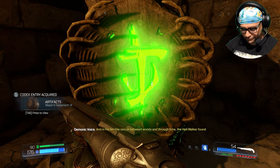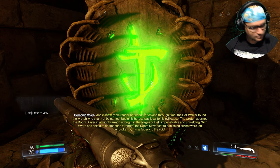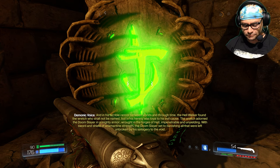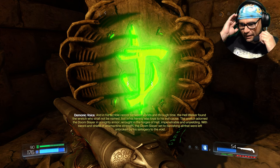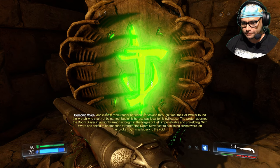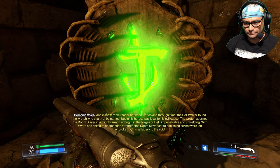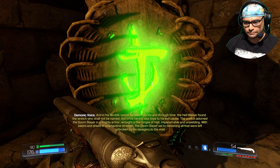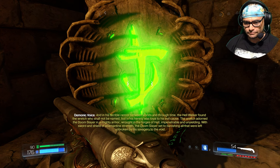And in his terrible rancor between worlds and through time, there will go found the wretch, who shall not be named. But in his heresy was in order to receive a cause. The wretch adorned the Doom Slayer in a mighty armor, wrought in the fortress of hell, impenetrable and unyielding. With sword and shield of adamantine strength, the Doom Slayer set to banishing all that were left unbroken by his savagery to the void.